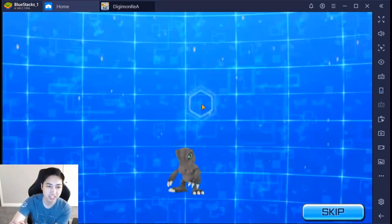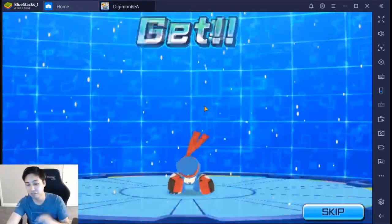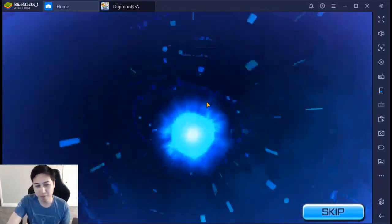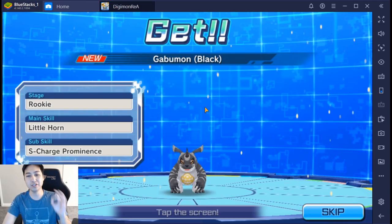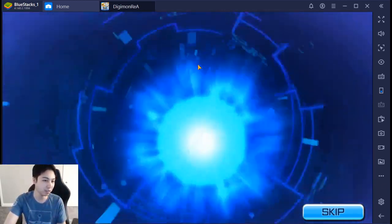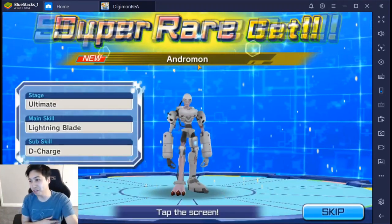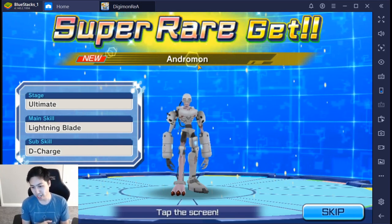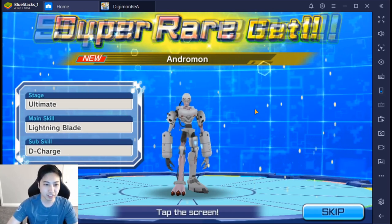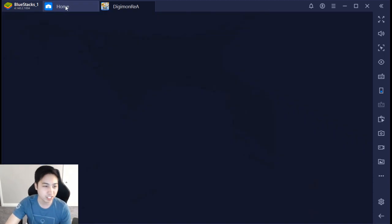I'm just going to reroll no matter what I get. Usually after this it will force you to do one of the quests to get 50 gems and then use those 50 gems for the setup summon. That setup summon is where you can get WarGreymon — that's the one you want, one of the top units right now. We got Andromon — this is one to look out for, it's very good for PvP. In the beginning it's a bit slow since it's a defensive Digimon, but once you get to PvP that 60% defense buff is super good. For this pull I would probably keep it and do the next one or two setup summons to see if I get another rainbow — but for the sake of the tutorial, I'm going to reroll anyway.